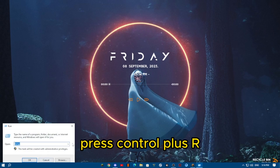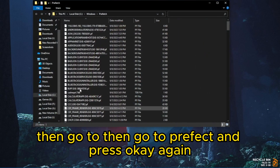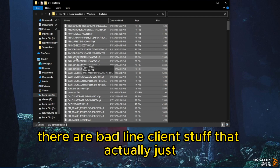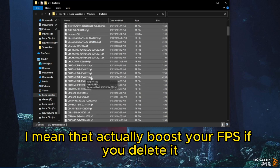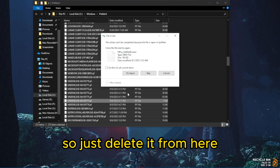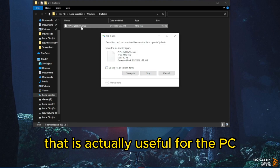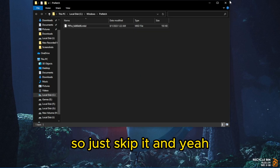Press CTRL+R again and go to 'prefetch', then press OK. You can see there are Badlion client files that actually boost your FPS if you delete them. So just delete from here. There is actually one file left that is useful for the PC, so just skip it. And you're done.